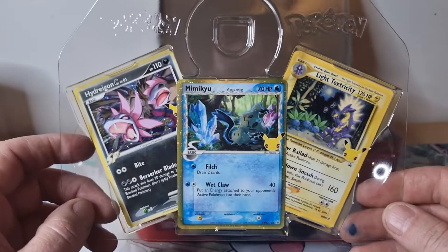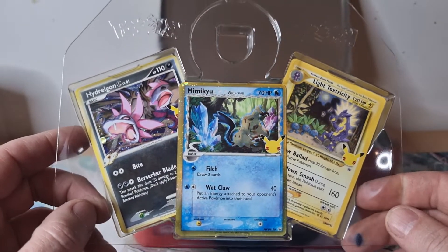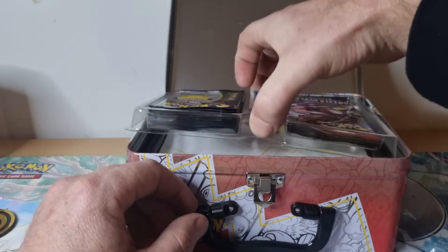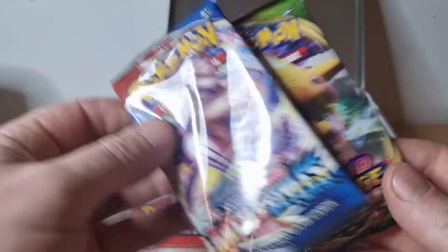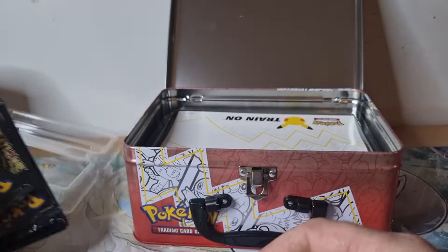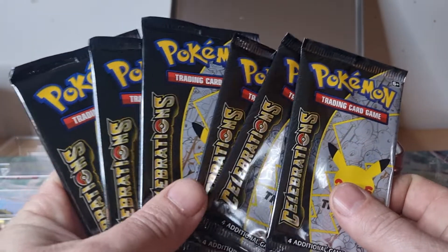And these things. Oh look, Mimikyu — he sparkles around the edge. That's cool. All right, what did we get? We got Vivid Voltage and a Battlestar. And that's the card code for that one. Four packs of Generations... Celebrations — six packs! Yeah, that's cool.